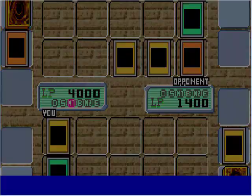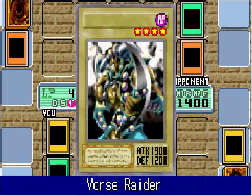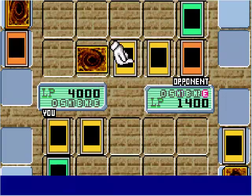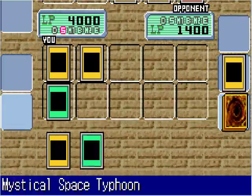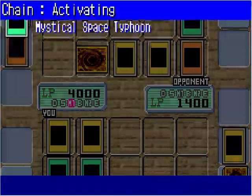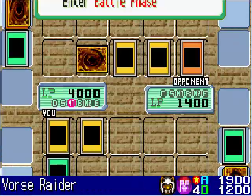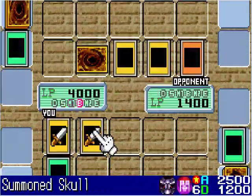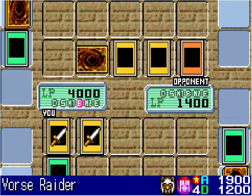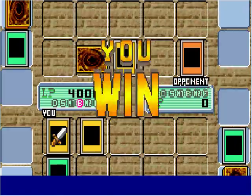I have to activate Swords of Revealing Light now to stop him from attacking, and I'm going to summon my Forceraider — I end my turn. Now I have Mystical Space Typhoon, so I'm going to go ahead and destroy Swords of Revealing Light one turn early. It's time to end this duel — I'll attack the monster token with Forceraider and that'll be the end. Weevil goes down.